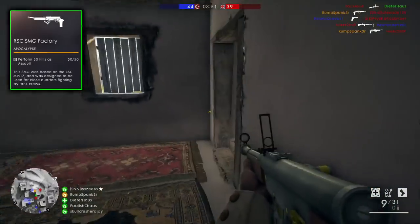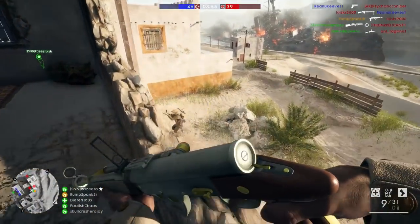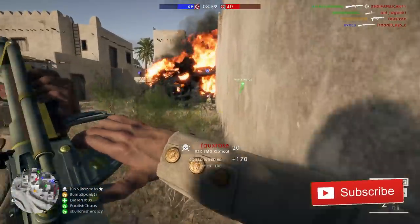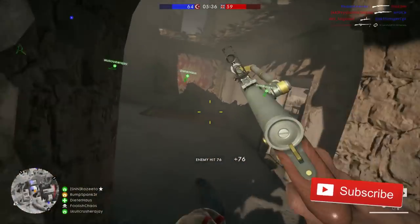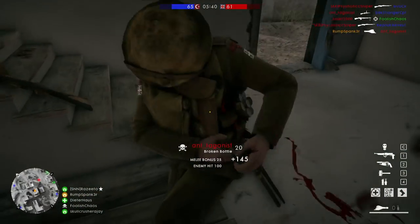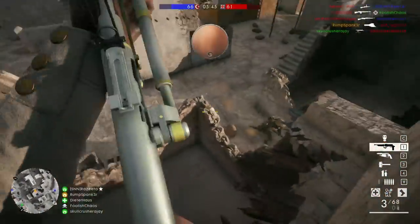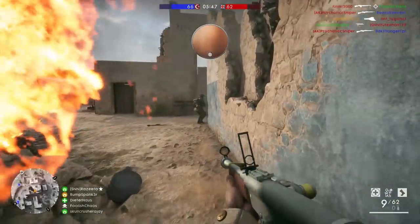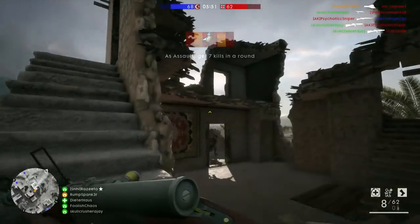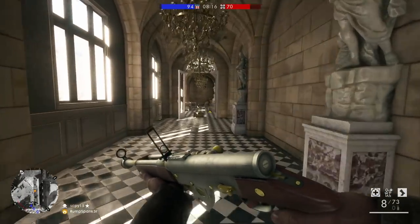It doesn't matter how you get the kills as long as you're playing as the assault class. I highly recommend playing team deathmatch or domination — in these smaller game modes you can be sure the enemy are kept as close as possible. No matter which weapon you use for the assault class, close quarters is where just about each one of them shines. The respawn time on team deathmatch and domination is extremely quick, so you can be right back at the action as fast as possible.